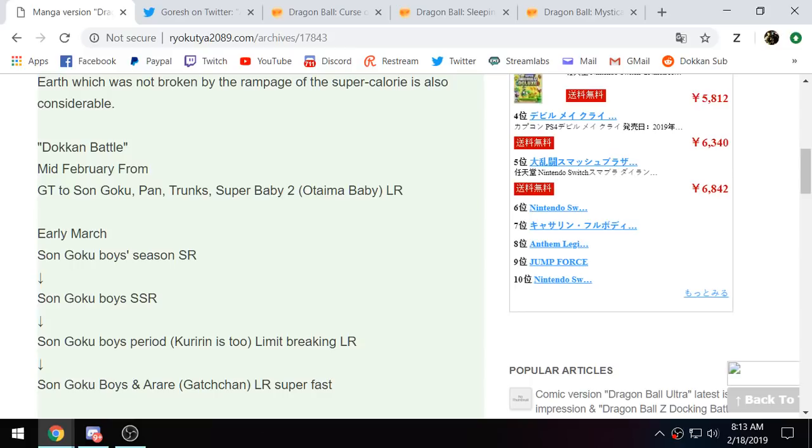Mid-February, it's just telling us about the Goku, Pan, Trunks, and Super Baby. Obviously, that's not really too big of a deal, because we just got the data download for them — we already know about that.